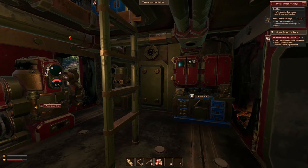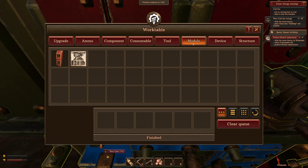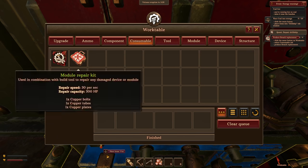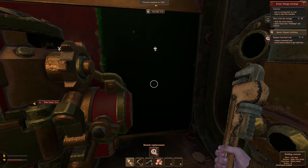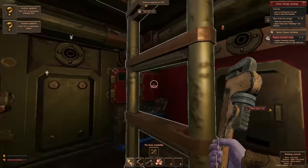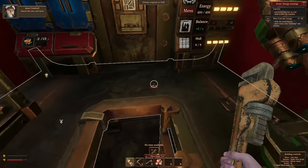I need to go into here — component, tool, module, devices, structure. I need a breach replacement and it looks like I have the stuff to make it. Repair — equip the wrench by pressing one. Repair this, repair that, and I think we have one up here too. Congratulations, you've completed the tutorial! More quests available. Awesome, fantastic!